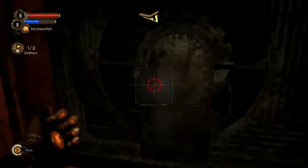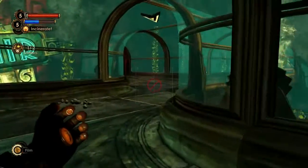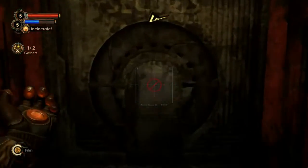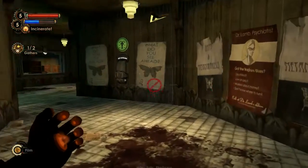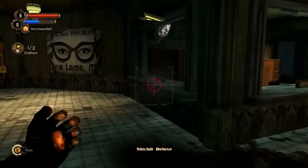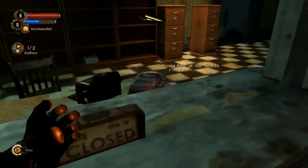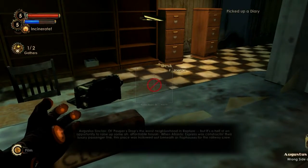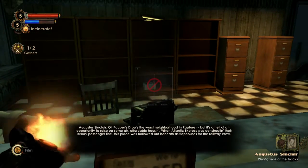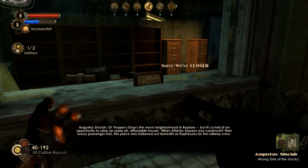You can research anything that could potentially be an enemy — that's just how this works. Sinclair Deluxe. Wrong side of the tracks. All Papa's drops — the worst neighborhood in Rapture, but it's a hell of an opportunity to raise up some affordable housing.